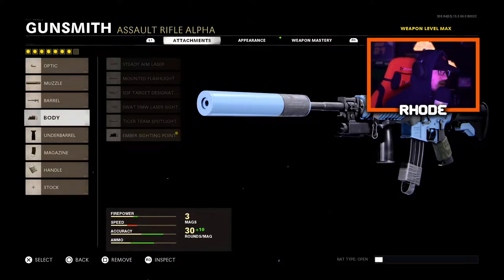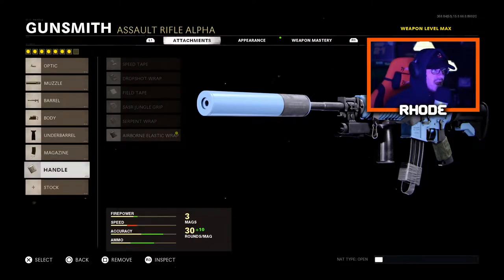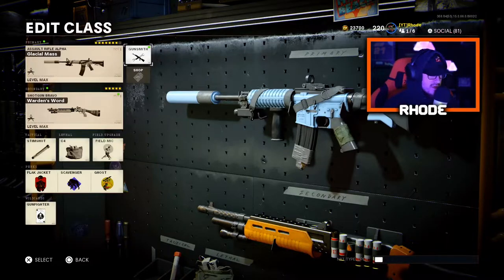The attachments are: Microflex LED, suppressor, takedown barrel, Ember sighting point. I left all of the blueprint attachments on and just added two more — a foregrip, 40-round speed mag, airborne elastic wrap, and no stock.